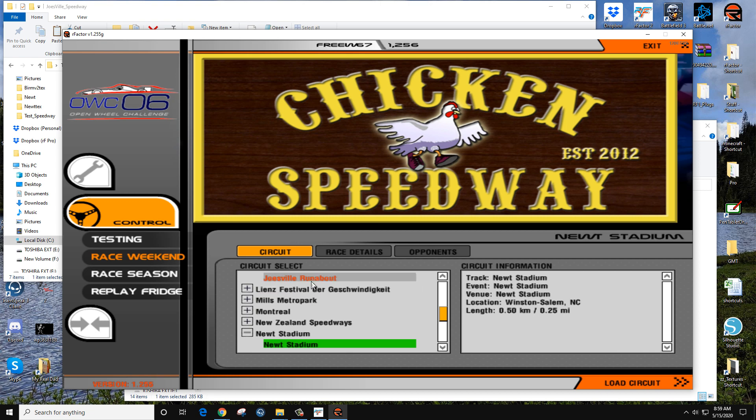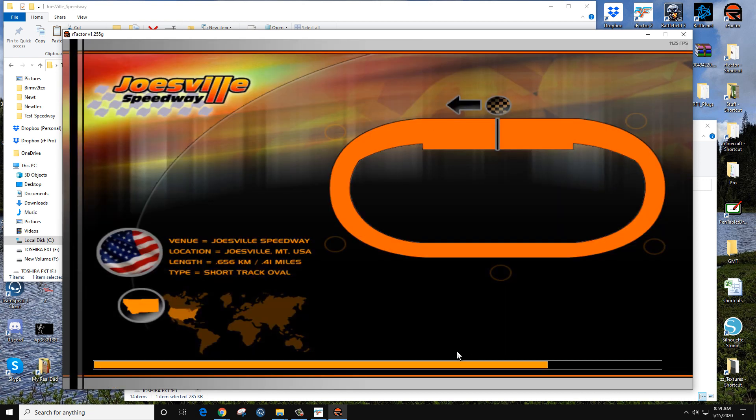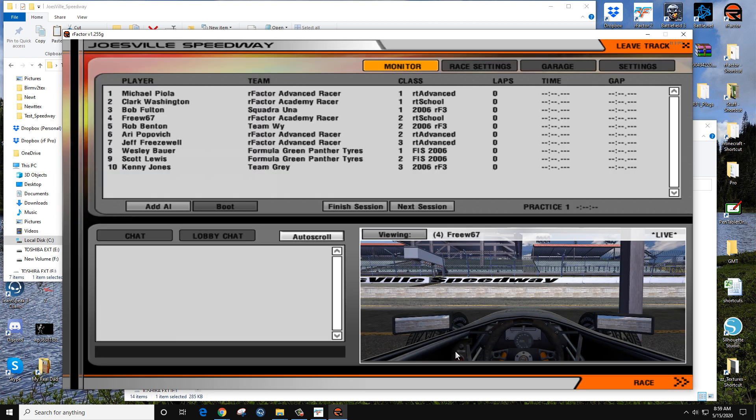Let's now pick the right track — Joe's Ville again. If you created Joe's Ville from scratch or exported it in a slightly different orientation or height, this wouldn't work. The key is that whatever you make in rFactor 1, you have to export exactly the same way for rFactor 2.